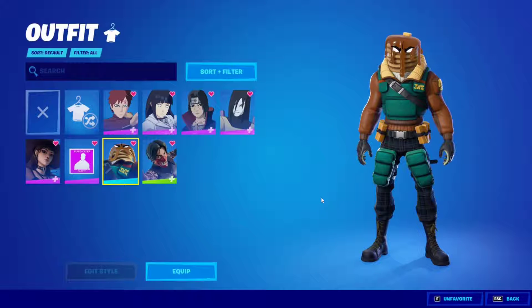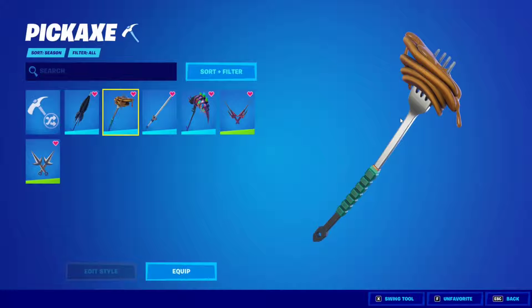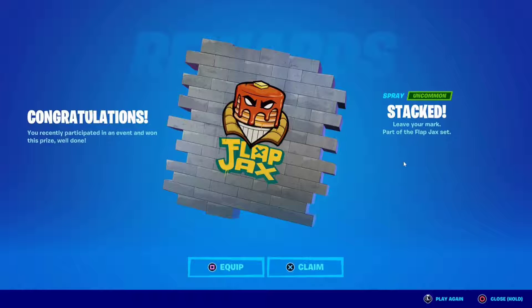So this is the skin right here as you can see — looks pretty dope, absolutely love it. This is the back of it, this is the back bling itself. So this is Flapjacks right here and this is the pickaxe. I still don't know if it has any animated effects; I'm going to have to unlock it first, but it should have some kind of effect. This is the spray right here.